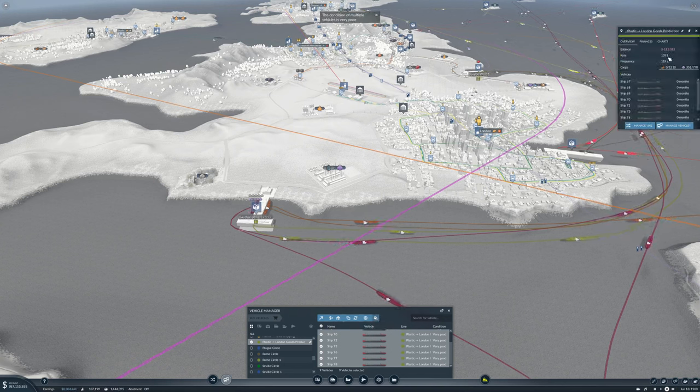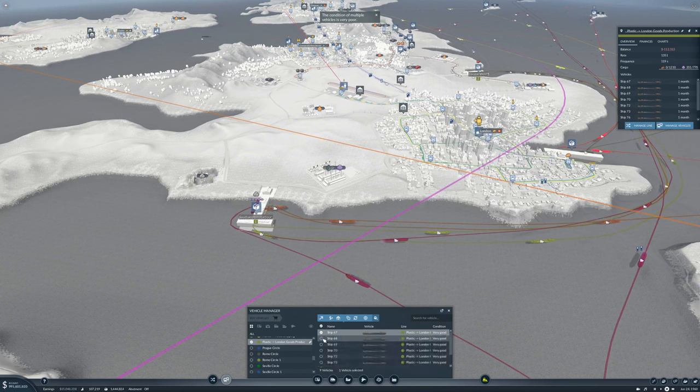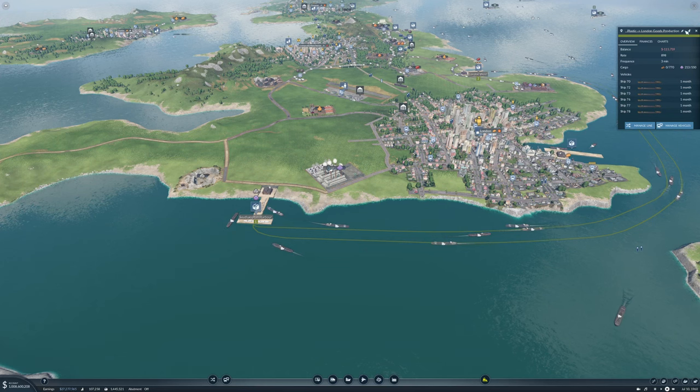The rate is now 1,351 — that is way too much. So we can take off three ships, sending them home. Now 890 — that is almost perfect.